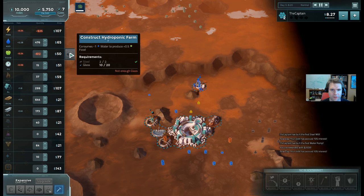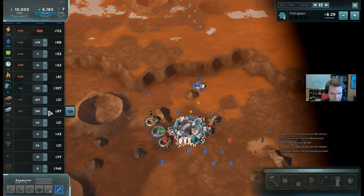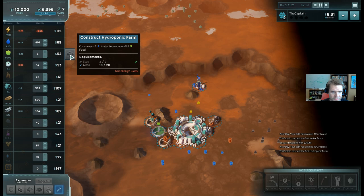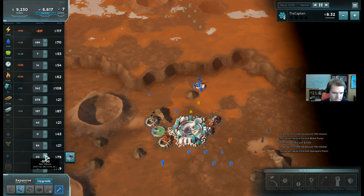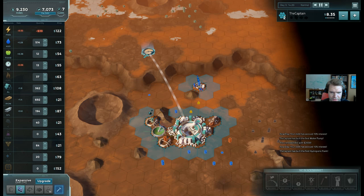I try to build a farm - uh-oh, I don't have enough glass. In a lot of games that would mean you have to go build a glass furnace. But Offworld is built entirely around this free market on the left here - you can buy or sell resources anytime. So I need 20 glass to build my farm. Instead of committing myself to building a glass furnace, I can just go down here, click the plus button, and I just bought 10 units of glass. Now my farm is available to me.